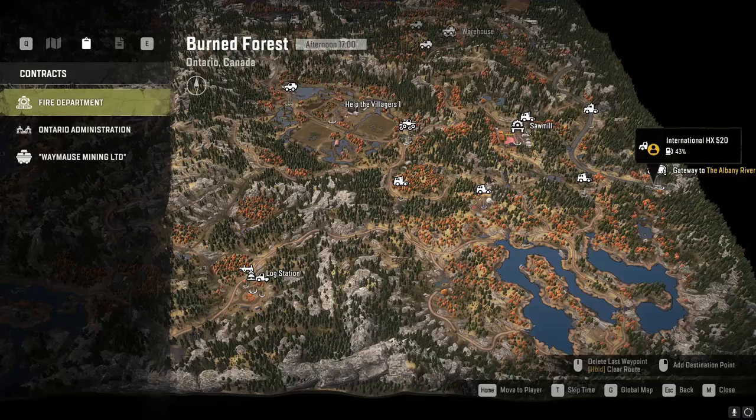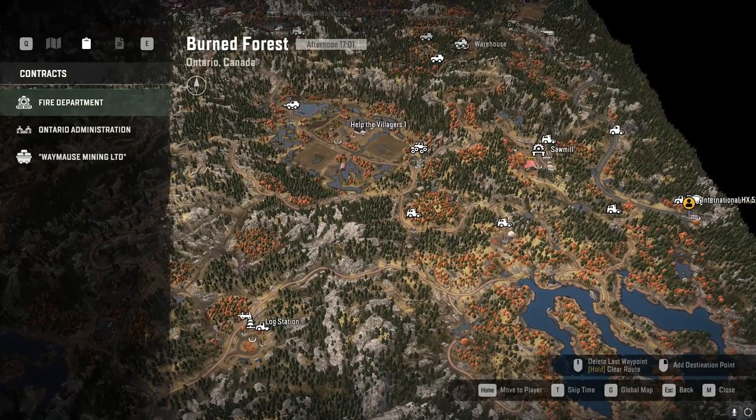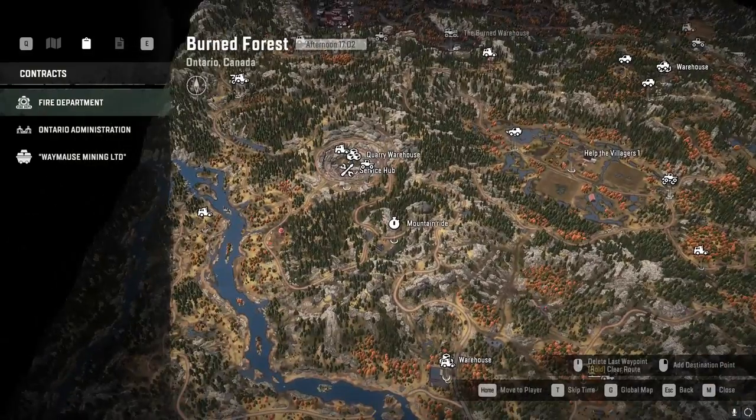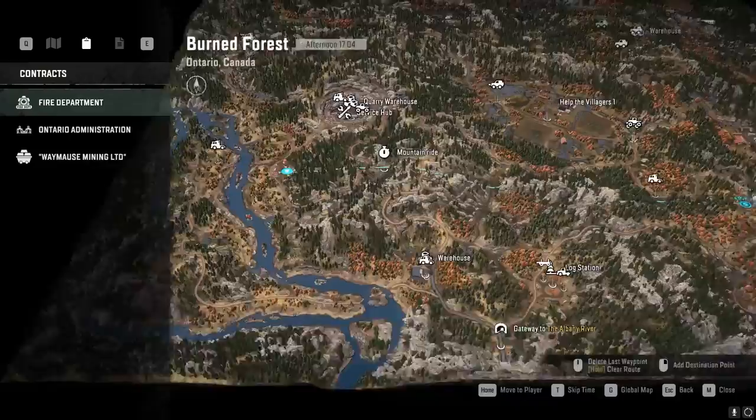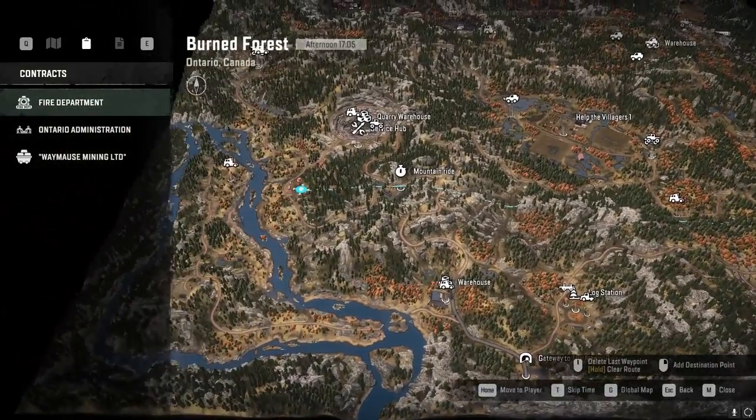Now that we're on this map, let's look at the water towers. We have a water tower right here and another water tower all the way over here — so two water towers on this map, both kind of in the south, and they're marked out.